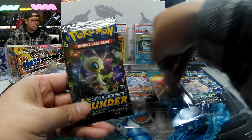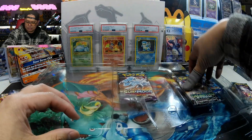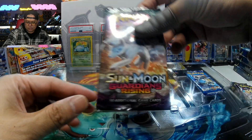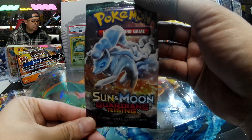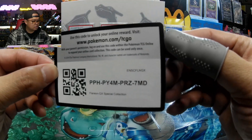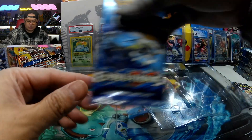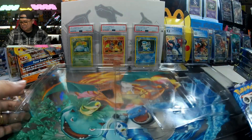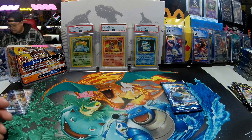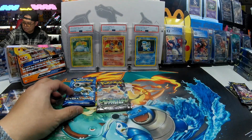The collection came with two packs of Lost Thunder, Celestial Storm, Guardians Rising — first time in a while — a code card, and XY Evolutions.